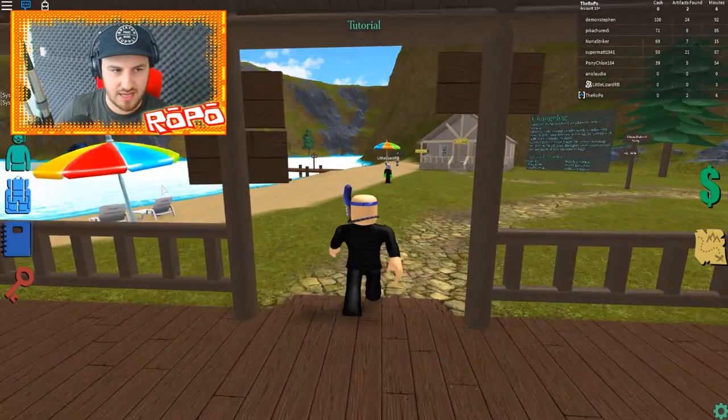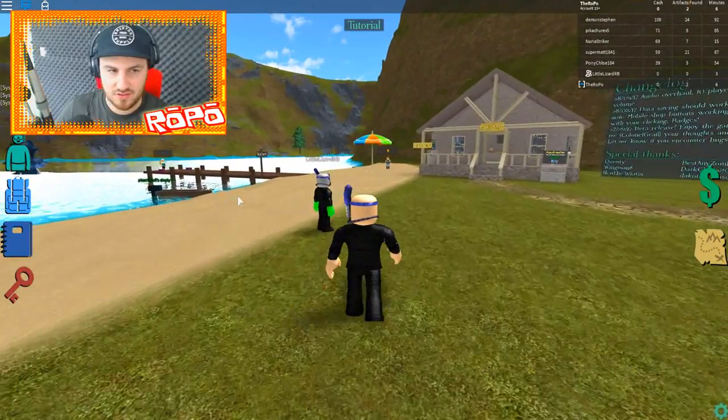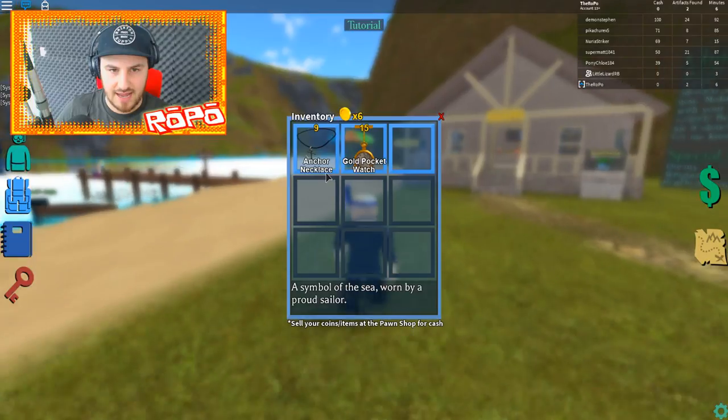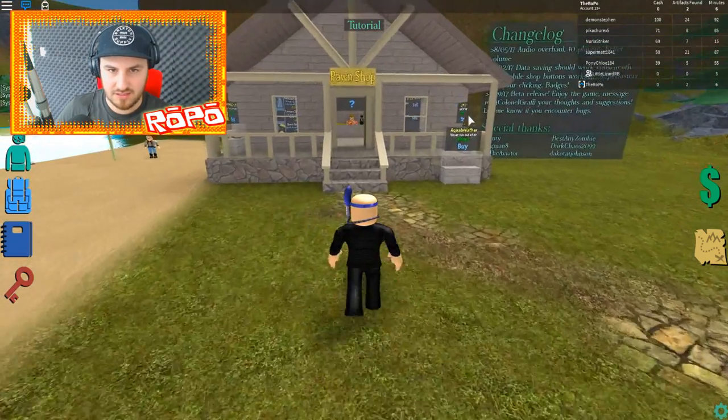You've got two artifacts — I came in before and had a little look. Okay, let me press E for inventory. I've got an anchor necklace and I've got a gold pocket watch. Oh nice! We can't actually run because slippers.